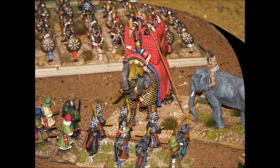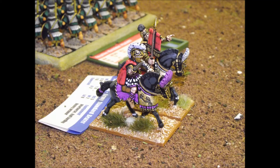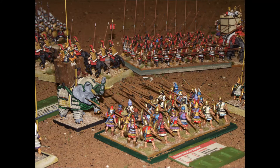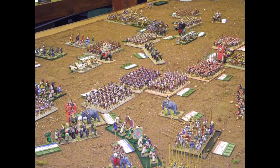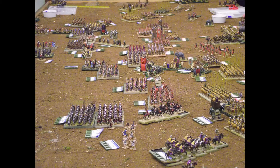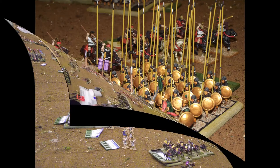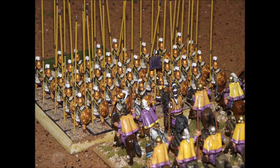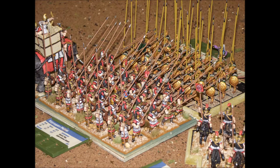The forces under Ptolemy managed to stabilize the position on the flanks and decided it was time to get the main phalanxes forward and start attacking the opposition phalanxes, which then creates just one huge push and shove match in the middle of the battlefield. At the start of the game the Seleucid forces had pretty much everything going their way, but the balance of power is now beginning to swing back a little bit in the favor of Ptolemy's forces, as their phalanxes are now pushing the Seleucid phalanxes back.